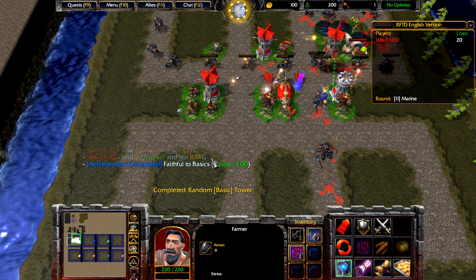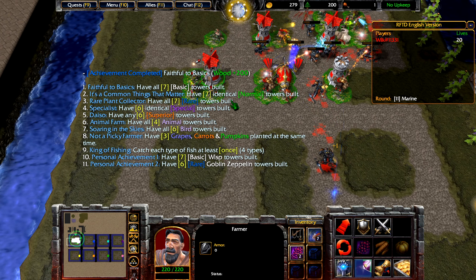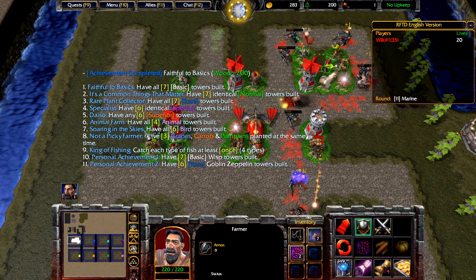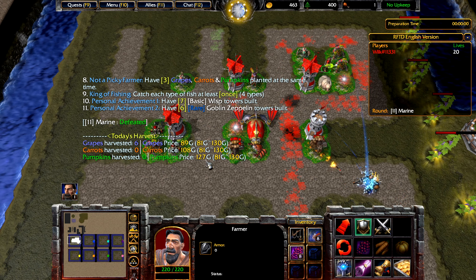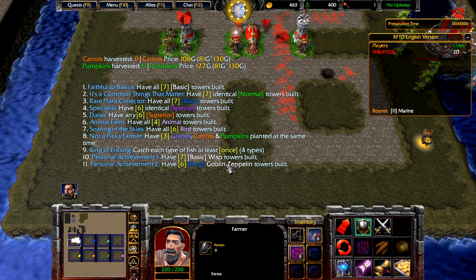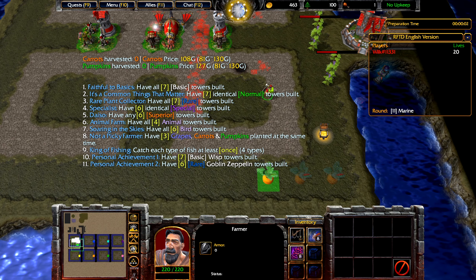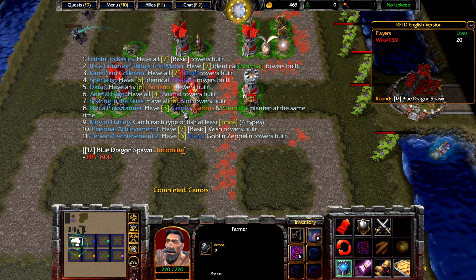Something popped up called Achievement Completed. You click on this purple scroll and you can see a bunch of achievements — each of the top achievements here will give you 200 gold. You always have two personal achievements, which are randomized each game. By completing one of those, you will get 400 extra lumber, which can obviously then be used for crops or something I'll talk about in just a second.